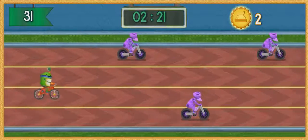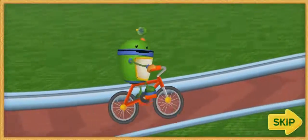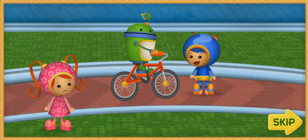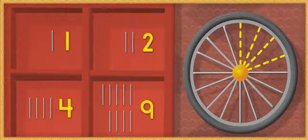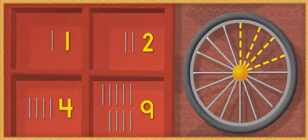Uh-oh. The Umi bike is in trouble. Time for a pit stop. Something's wrong with the wheels on the Umi bike. It looks like you lost some spokes, Spot. Let's take off those wheels and see what we can do. Let's look at the first wheel. These dotted lines show how many spokes are missing. We need to find the new group of spokes to fix the wheel. Count the missing spokes. Then, click on the new group of spokes that has the same number. Which of these groups of spokes will fix this wheel?